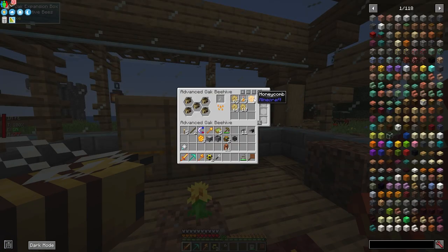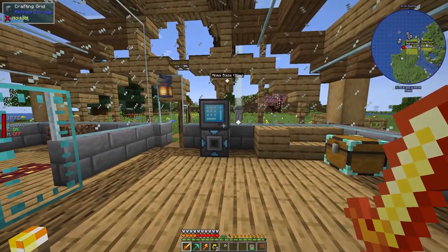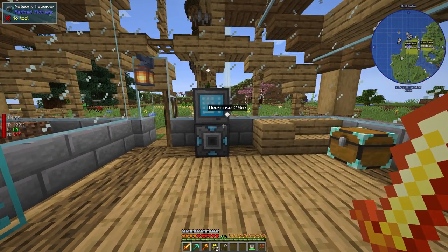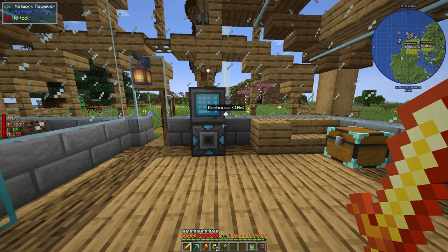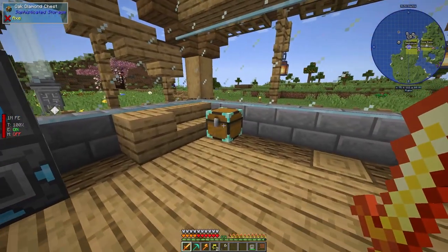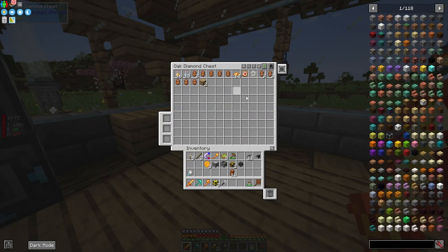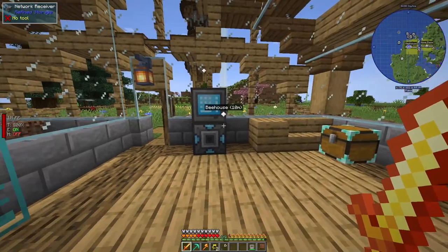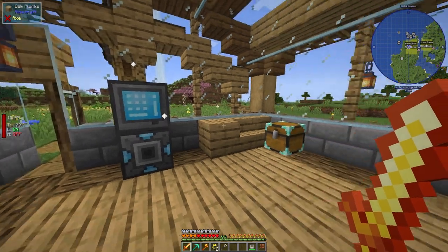These bees have actually been going crazy — they've been filling this up. I need more space; look at all these combs. I want to set up automation before getting more bees, because we need a way to process them. I also have storage over here for bee cages and extra bees. You definitely want to have storage because these things stack up fast.